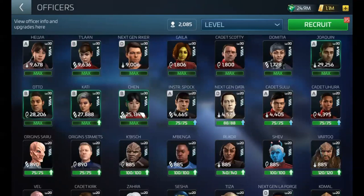Commons, like the first officers you get in the game — like NextGen Data, Instructor Spock — those are commons. And when you max them out, you'll just get officer XP, which is okay.